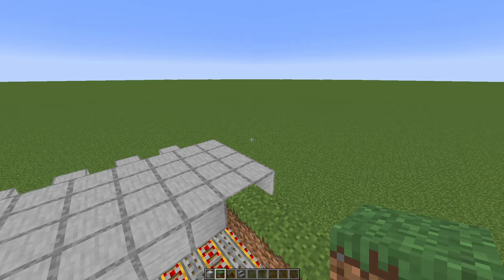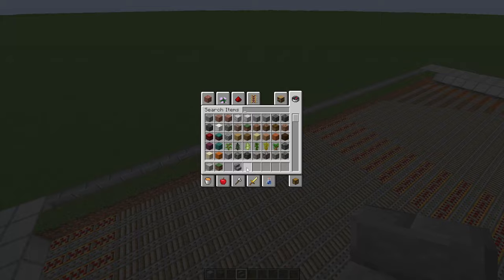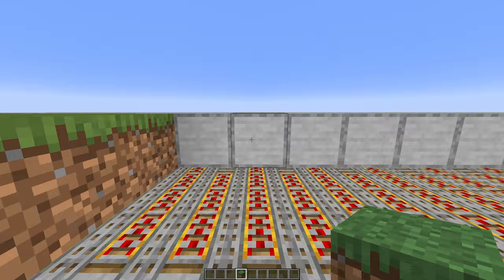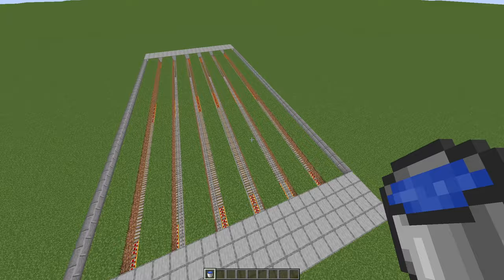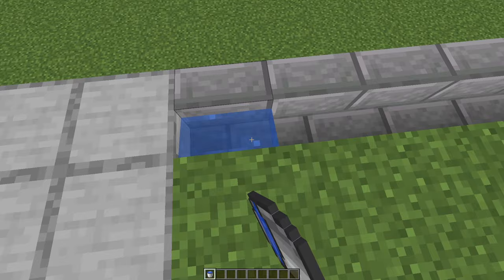Now take out some stairs — you can use any stair you have at hand, it doesn't matter. Place them down in here. Inside these stairs you will place down some water. Now take out some more grass, dirt or sand and place one more row in here. Then leave one gap and place a new row. Leave one block apart, place two more rows of grass, dirt or sand. Now you have a place to plant our sugarcane. Take out your water buckets, go here and make yourself an infinite water source. From here you can refill your water buckets. Let's go in here and first water-lock these stairs.